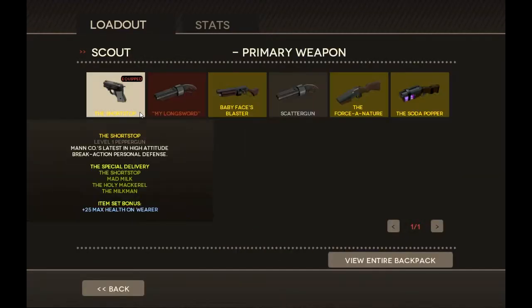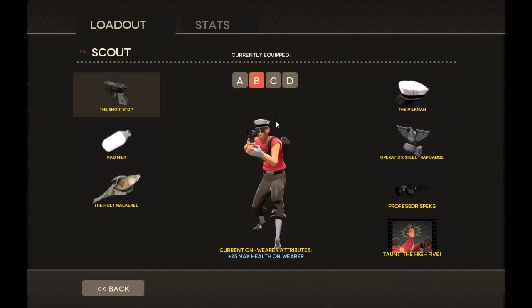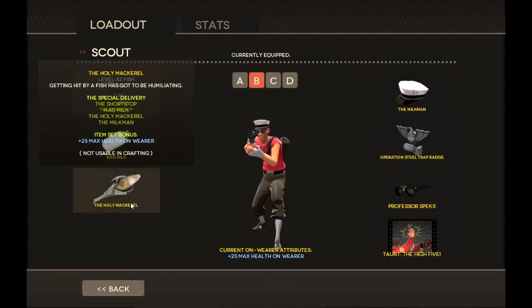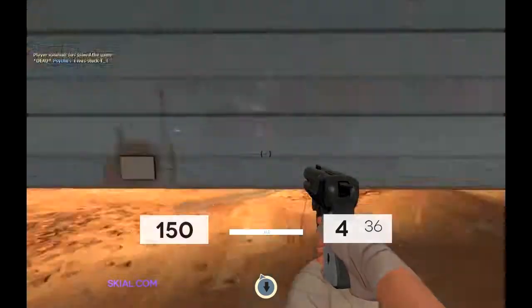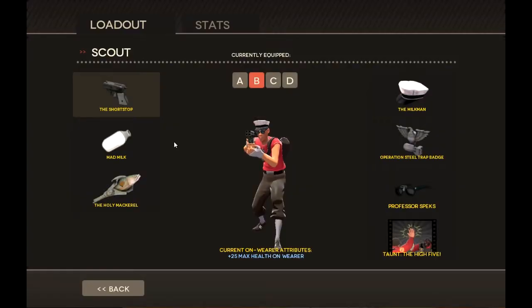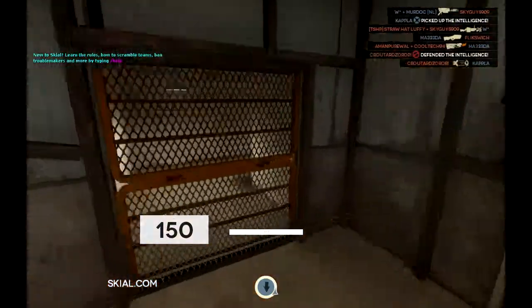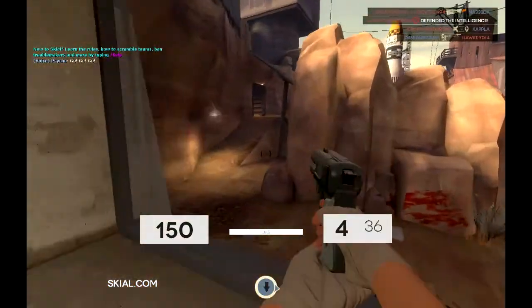This loadout is quite similar to the basic loadout — with the scattergun, the pistol, and the bat. But instead of the pistol, we have the mad milk, which you can put yourself at and is quite similar to the Jarate.